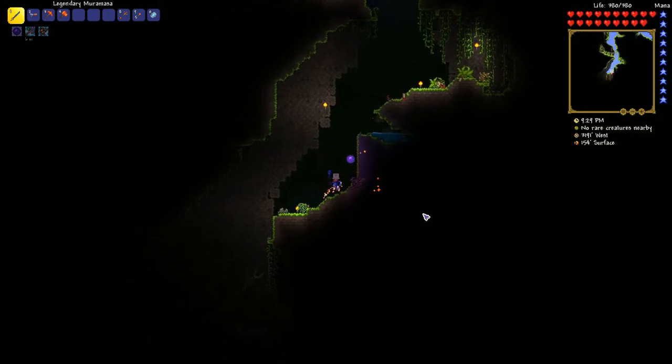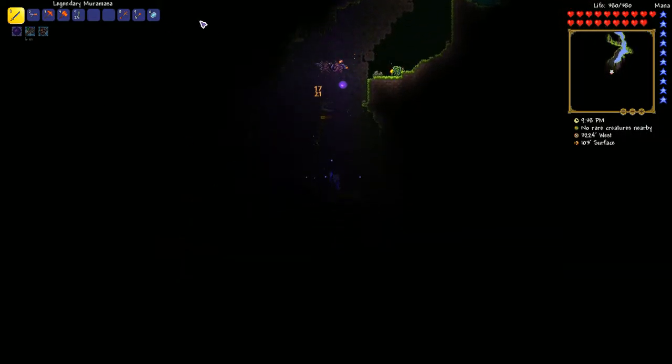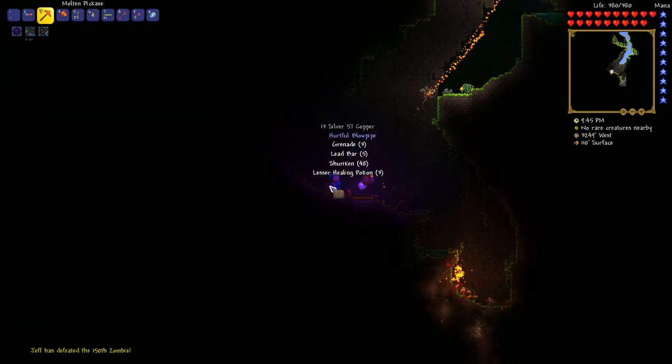You've got Plantera, you've got the Golem, you've got the Lizard Temple, and you've got Chlorophyte — a new material available during hard mode. Also, I just got 150 zombies kill count, pretty cool, and a new chest — that's pretty nice.